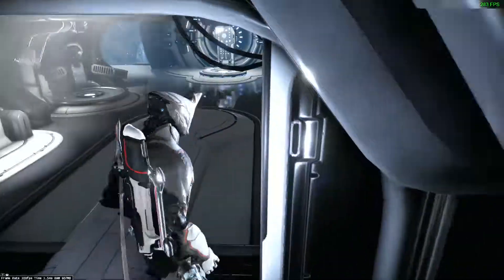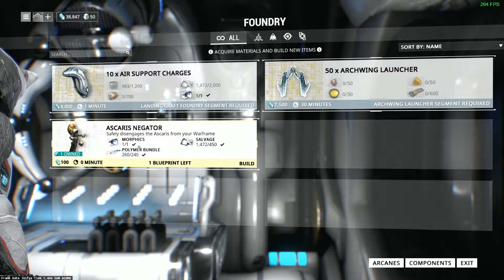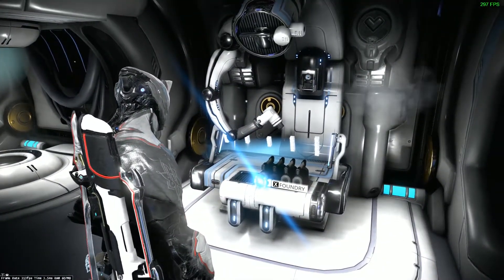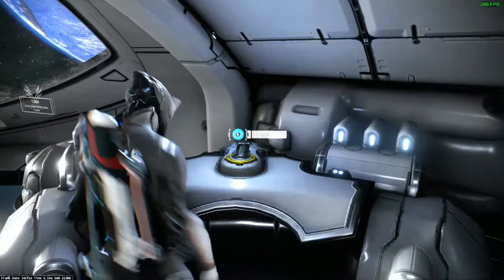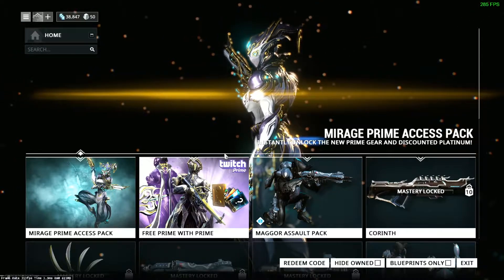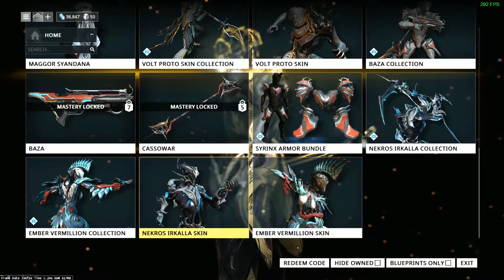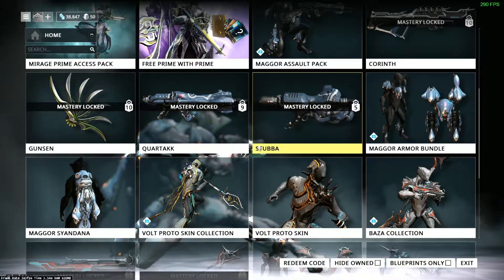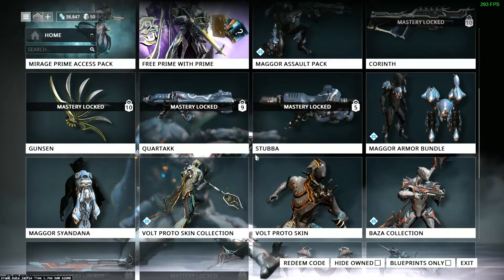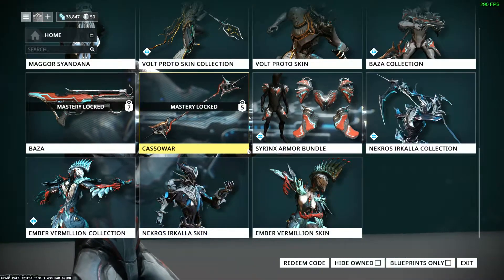Once you've maxed a weapon to rank 30, come over to your Foundry — that's where you build things. This game doesn't reward you with actual weapons for the most part. It gives you crafting materials and you'll need to buy or find blueprints to make the weapon you're after. The Marketplace does not require you to spend real money to play the game. There are weapons and Warframes you can unlock with credits — Platinum is the real money currency, but you do not need it. It doesn't force anything on you, which is what I really enjoy about this game.